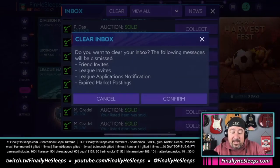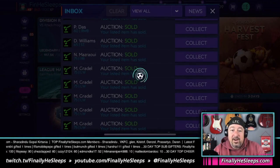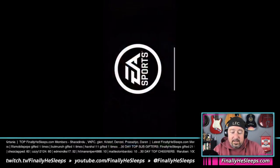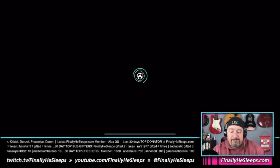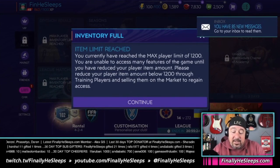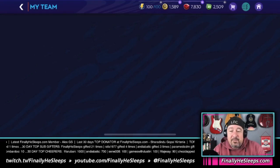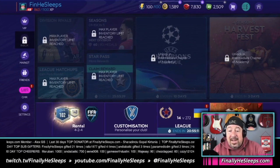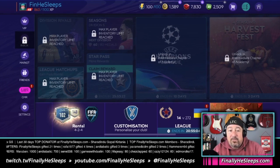This is what happens when you clear your inbox — we just crashed. Let's open it back up. The dreaded lockout: 'Item limit reached, max player limit of 1200.' I've got 1765 players, which means to get back into the game and play any events, I've got to start putting players back into the market. That's exactly what you want to avoid.